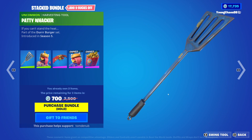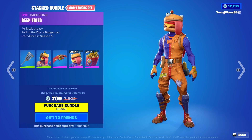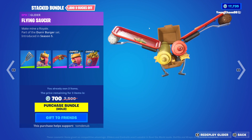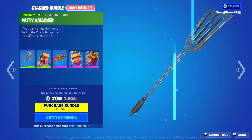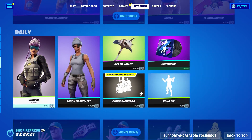We have the Stacked Bundle — great bundle right here. It comes with Beef Boss with the Backbling Deep Fried for 1,500 V-Bucks. Just the other day we had the Peaks On Bundle returning, so pretty cool to see this one. We have Sizzle for 800 V-Bucks, Flying Saucer — an Epic Glider — for 1,200 V-Bucks, and Paddywhacker, an Uncommon Harvesting Tool, for 500 V-Bucks. You can buy everything separately as well.